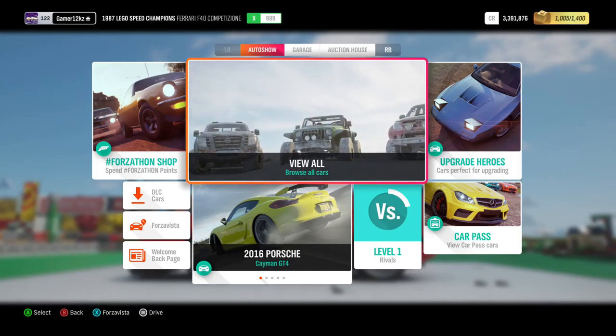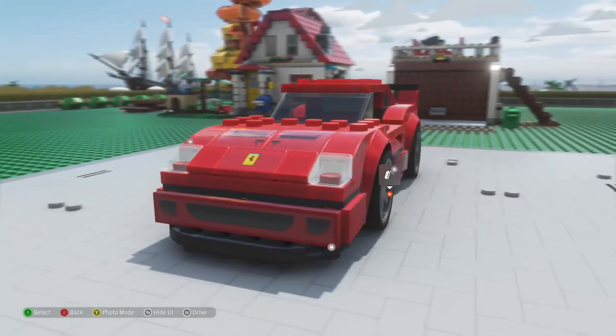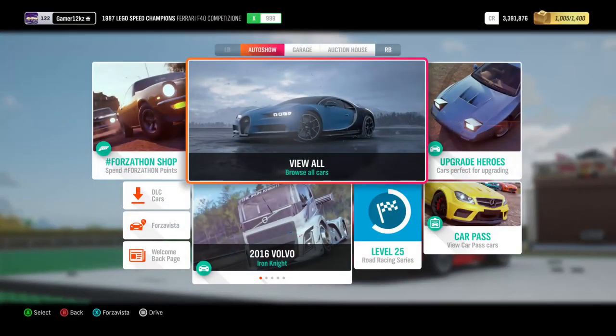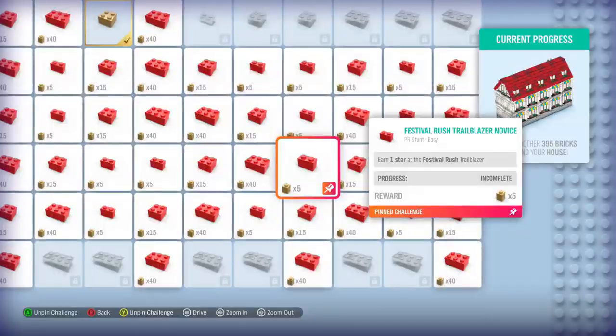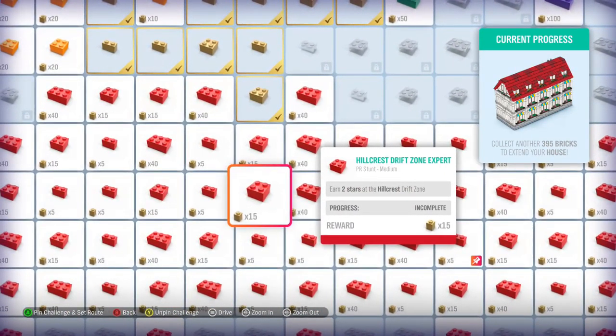In Forza Vista you can see we have the garage and the house. We need to add a big sunroom, a living room, bedrooms and whatnot. We're in our LEGO Ferrari F40 to show you exactly what I'm talking about.